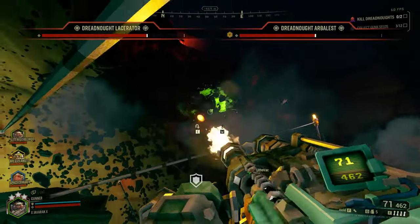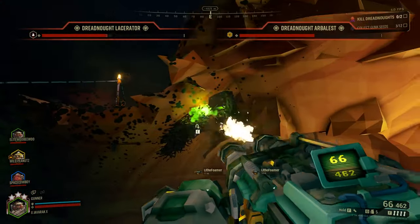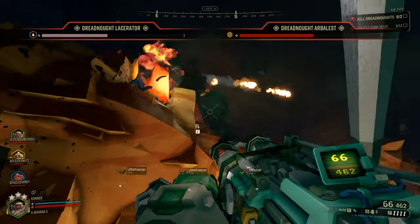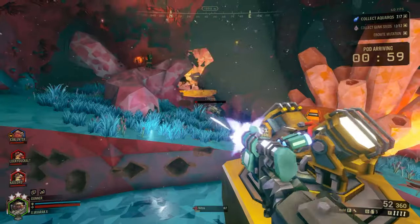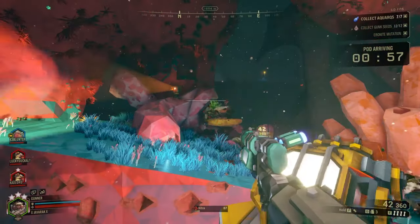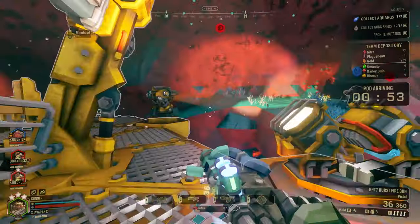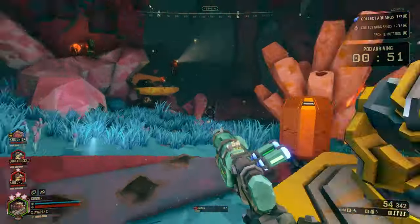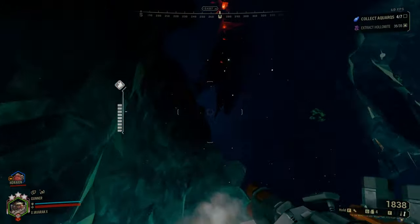The Gunner is not meant to delete bugs as much as he is meant to grind them into dust with a seemingly endless onslaught of damage and destruction — that's why he has a minigun and not a sniper rifle. If you're doing your job right, the swarms of bugs won't even be able to reach your team, and even if they do, they'll be so close to death that a single pickaxe swing could finish the job.